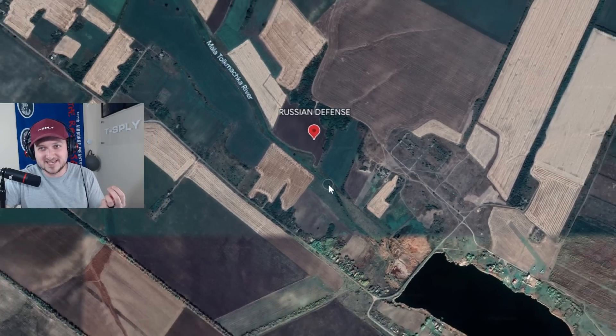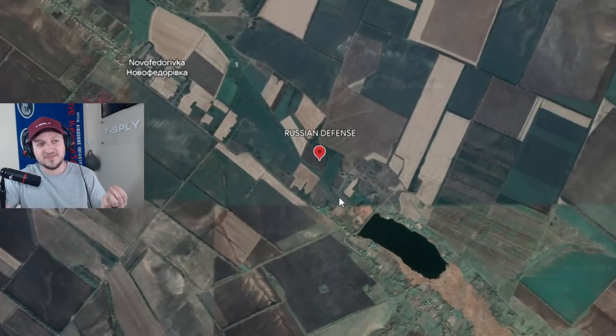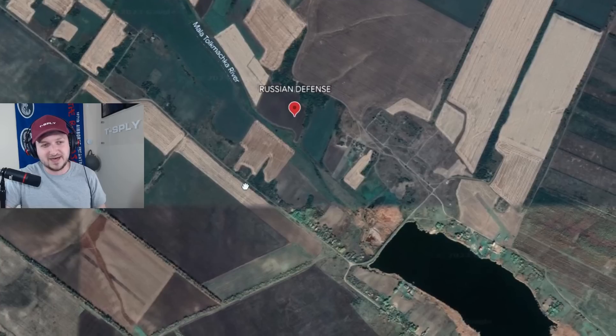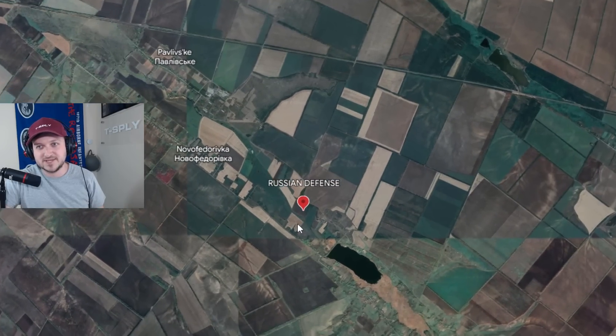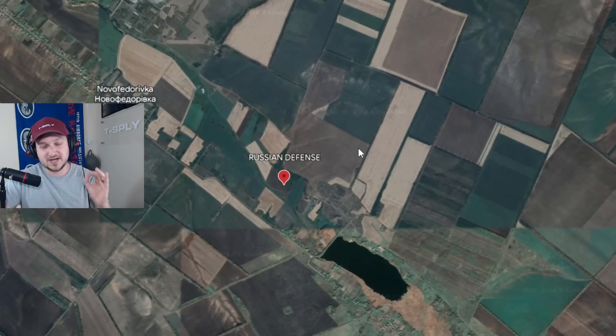The biggest thing I can see is that this is the path of least resistance. In the engineer world, the path of least resistance is where you always want to breach or bring people through. You have a body of water over here, tree lines, towns, and the biggest open path of least resistance — where Russian combat engineers predict Ukrainian combat engineers will go — is right through here.